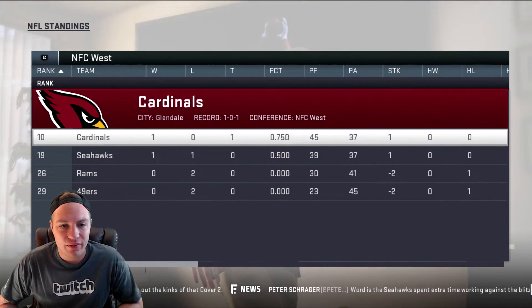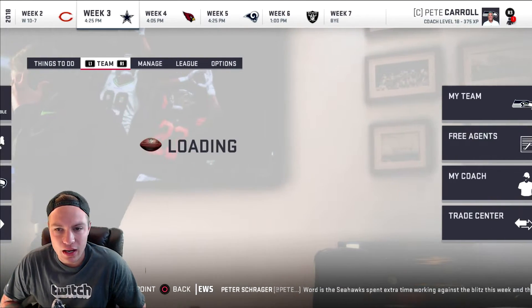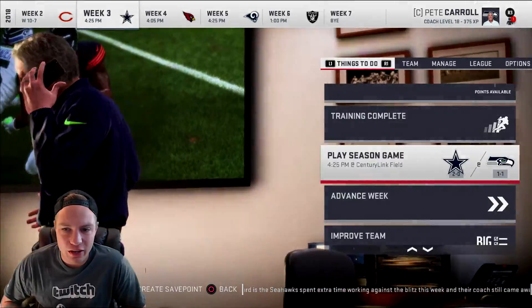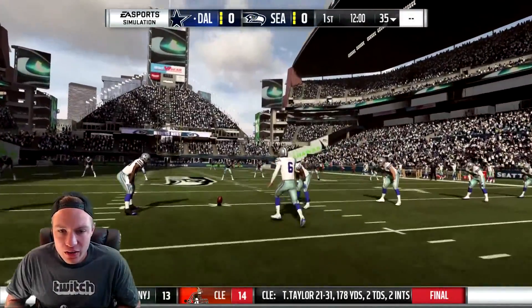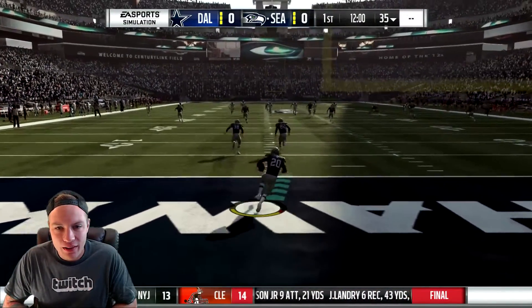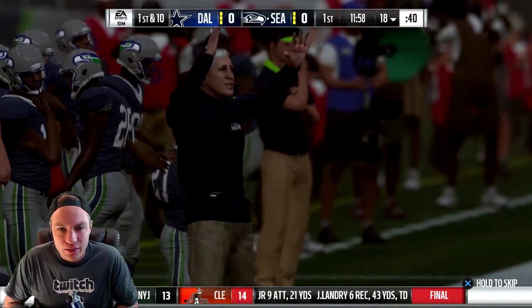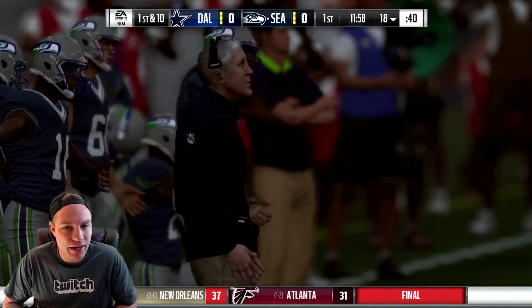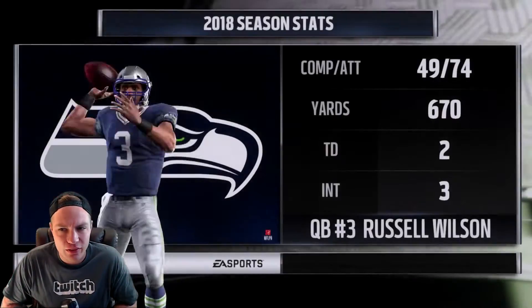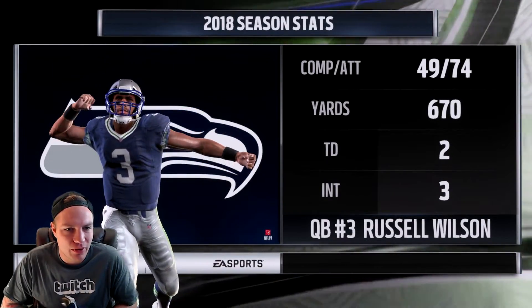We have a chance — we're doing pretty good so far in our division. We got a good game against the Cowboys today though, we've got our hands full. We are underway here from Seattle, throwing it back with our throwback uniforms — I love the throwbacks. We're taken down at the 18 yard line. Russell Wilson coming down the field — he has two touchdowns and three interceptions on the year. Hopefully no turnovers today.